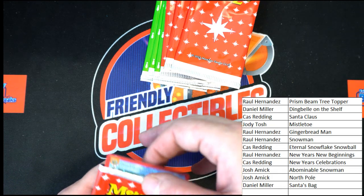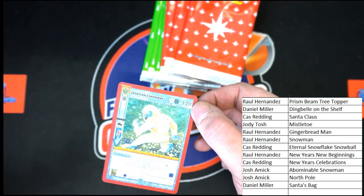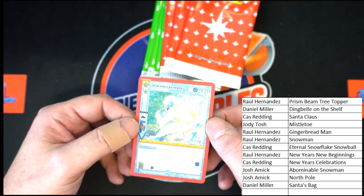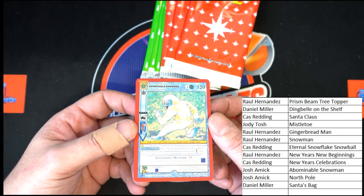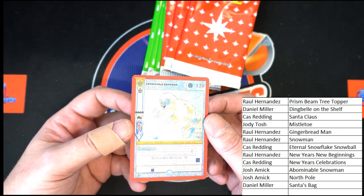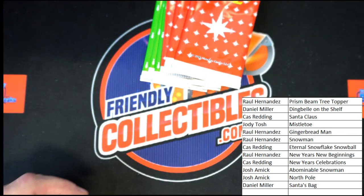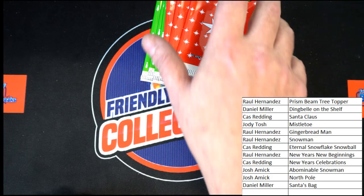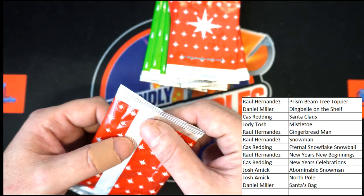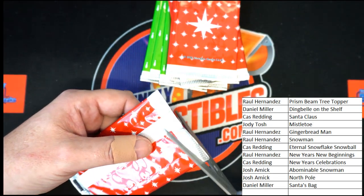Our next card is Abominable Snowman, full hollow. Wow — these are nice, big fan. All right, Abominable Snowman — that's going to Josh A, that'll be coming to you sir. Next pack.